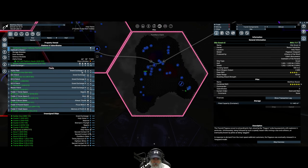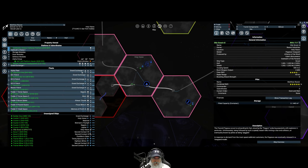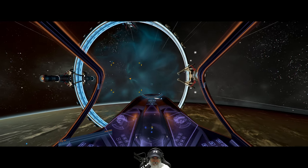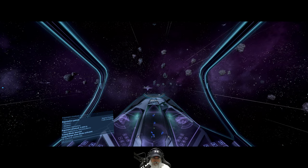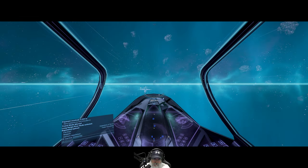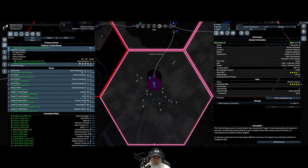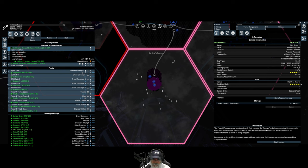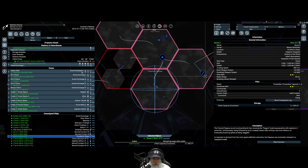Alright, we've got this other jump gate here. We could do a scan down here to see if there's something too, but let's go now — we know this one's here, so let's do this one next. Entering system — Cardinal's Redress. This seems like a friendly system. Cardinal's Redress. Let's grab our third scout and have them start exploring.